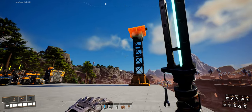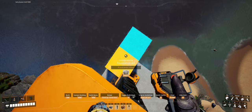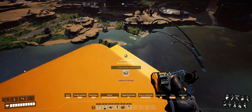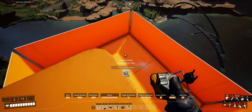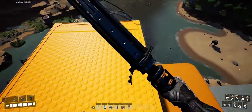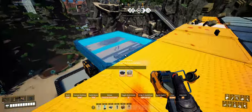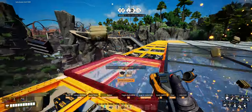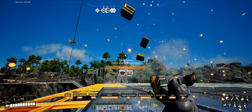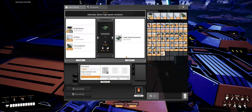Any design recommendations, Ada? Design is a petty obstacle standing in the way of efficiency and production scaling. However, if you insist, I would go for glass foundations. You can look down on the machines below through the floor, and glass is made from silica — you'll have manufacturers consuming silica on foundations made from silica. That's awesome. I just hope they won't consume the foundation they are standing on.